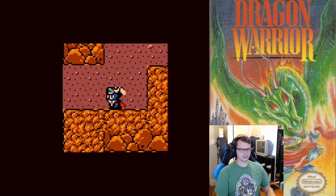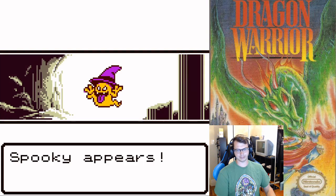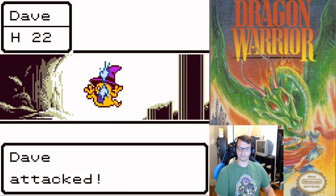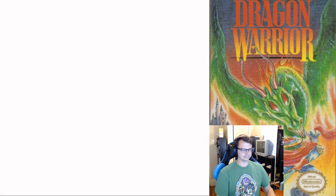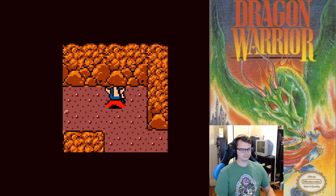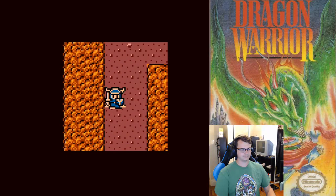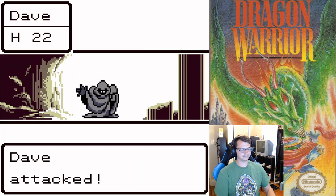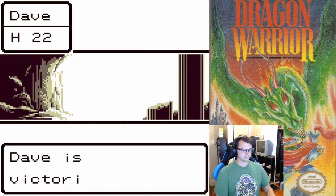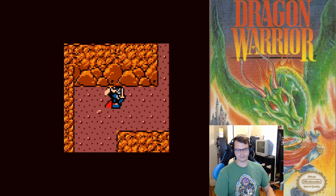I got a few levels and a lot of money to get equipment and now I'm kind of backtracking to the area I should have went to, so everything's a lot easier here. Finding a lot of dead ends so far, but I bought the axe that was like 560 gold, so got a fair amount of weapon power now.